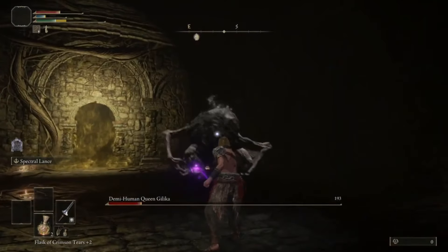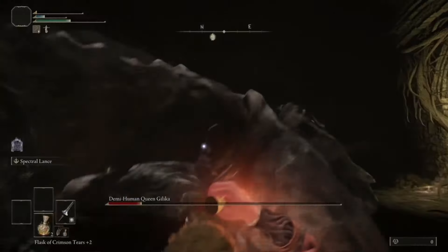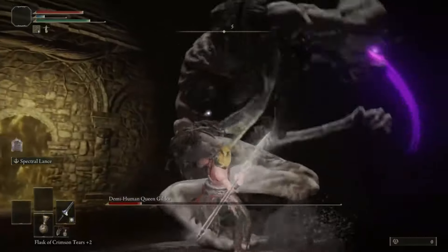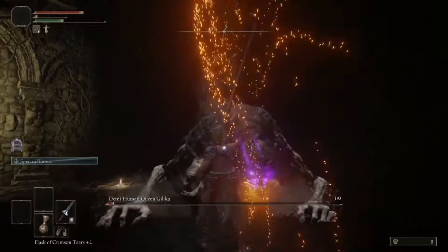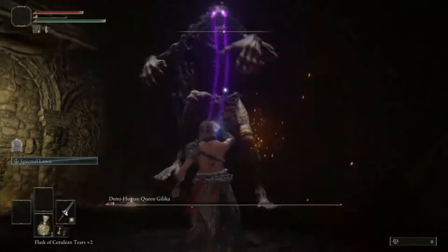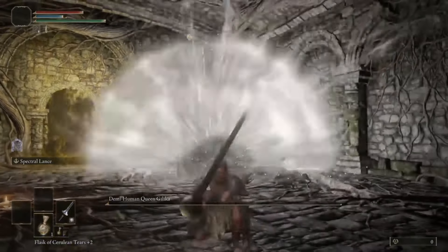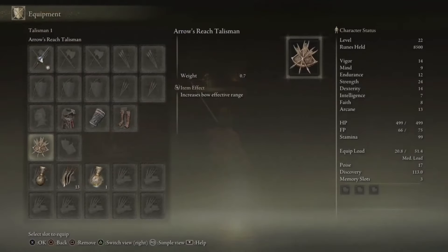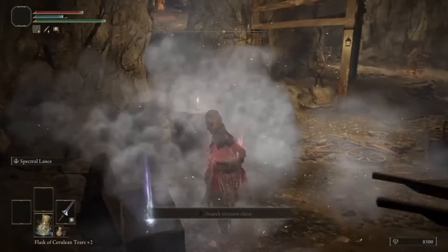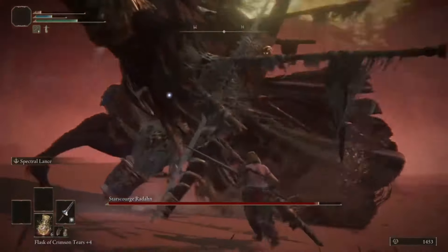Pretend I didn't die. Oh my god. First try. Ritual Sword Talisman for 10% extra damage at full health. Bell bearing too. Then my stupid ass decided to try Radahn. What an absolutely terrible idea that was.